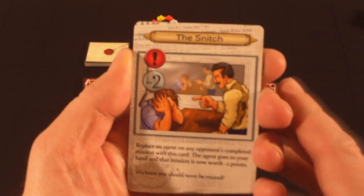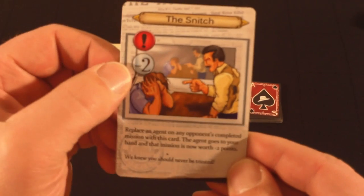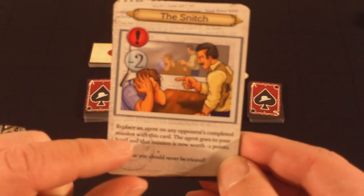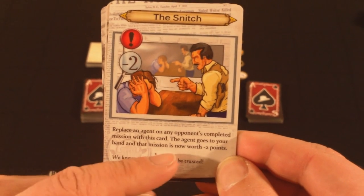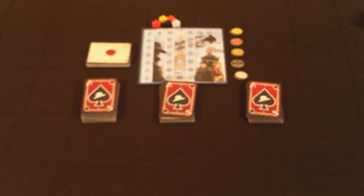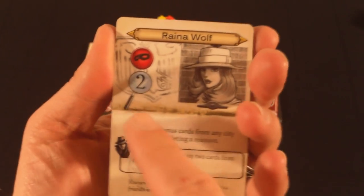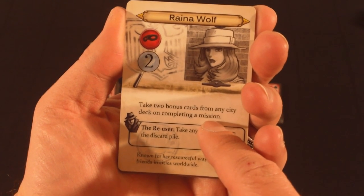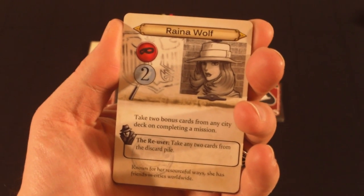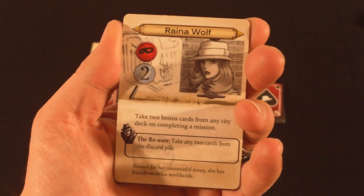For instance, we'll see the Snitch — an Interrupt card that can be played at any time, on my turn or my opponent's turn. It gives negative two points to their missions by replacing an agent on an opponent's completed mission; that agent goes to your hand and that mission is now worth negative two points. There are also agents, which provide points for completed missions and have two different abilities. At the top, you gain an advantage when you play it as part of a completed mission. The bottom ability, marked with a spy icon, can be used when you play it from your hand.